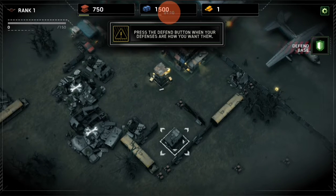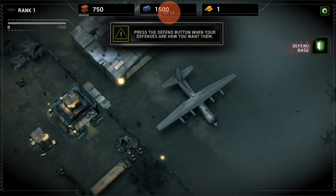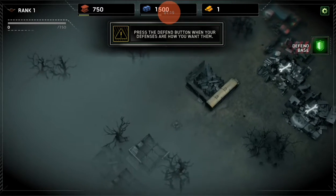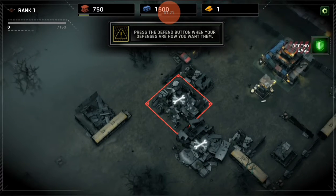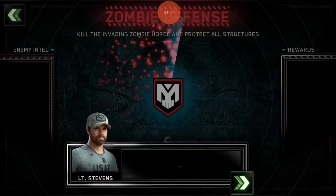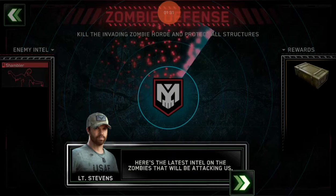Press the defend button when your defenses are how you want them. I don't know where they're coming from — if I knew where they were coming from, I'd be able to tell you if I want them there or not. Did I repair that? What is that? Kill the invading zombie horde and protect all structures.